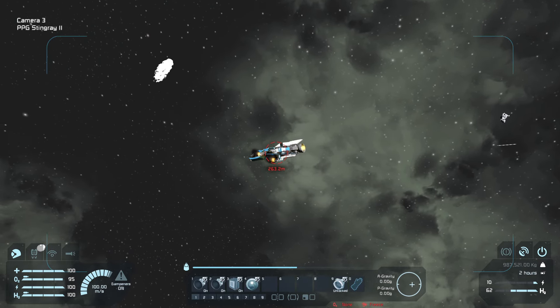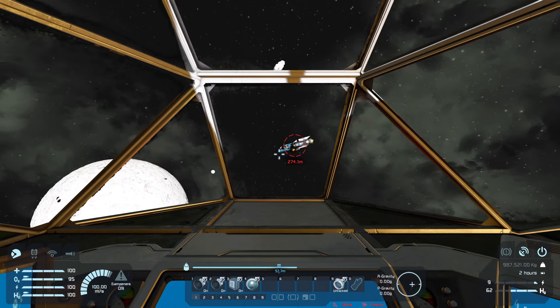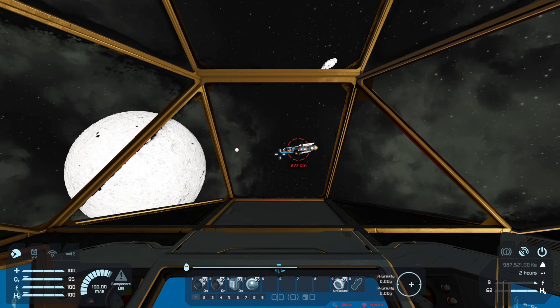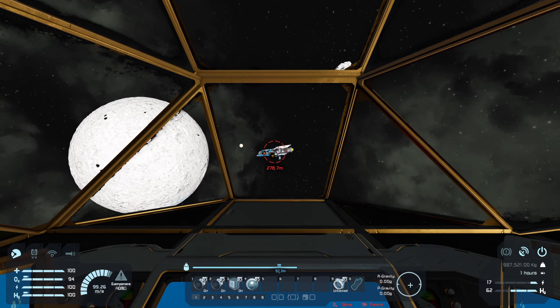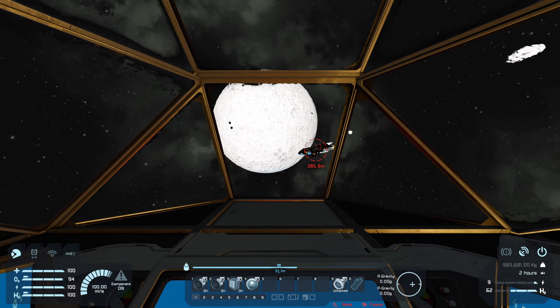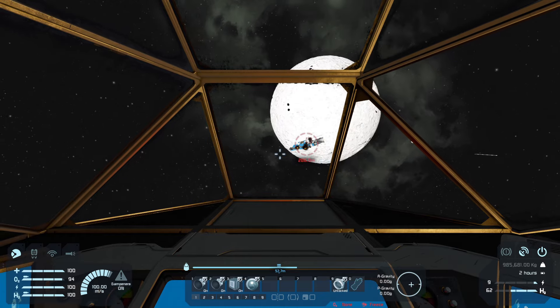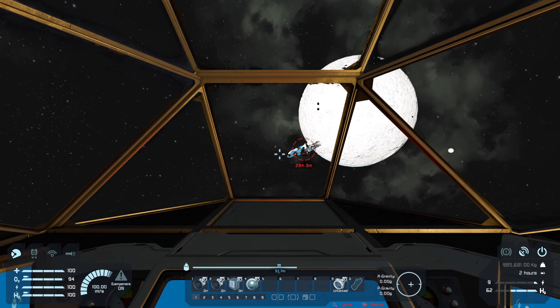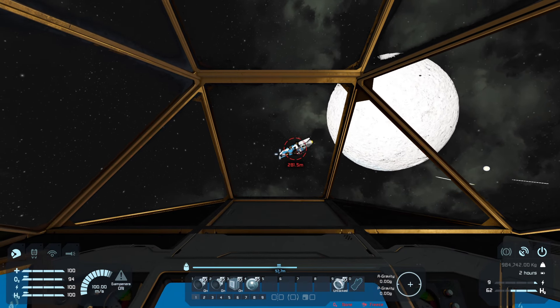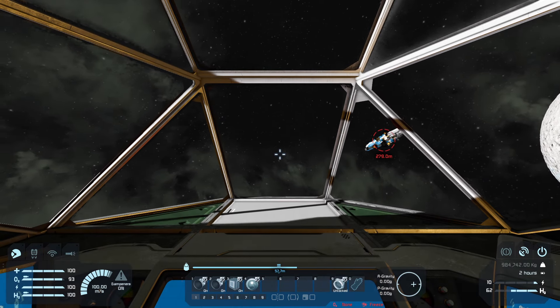Don't I have everything set to aim for turrets? I hope that's the case but it's not aiming for turrets. And this ship is way faster than me for some reason. How can I stop this thing from getting too far ahead? Nearly impossible.